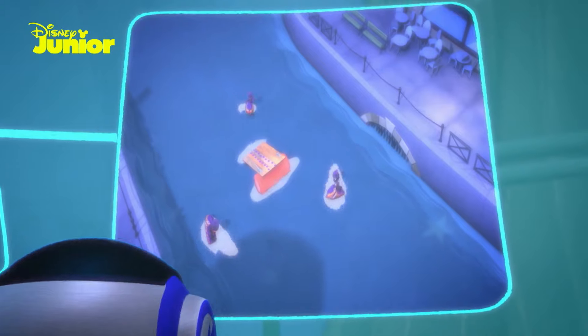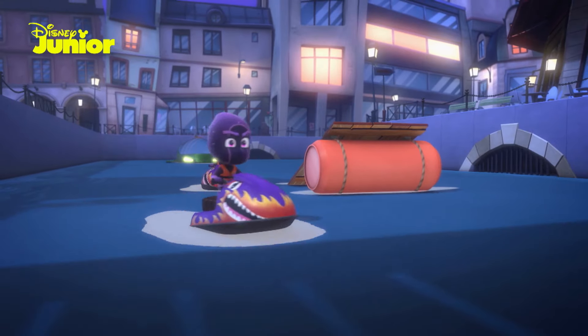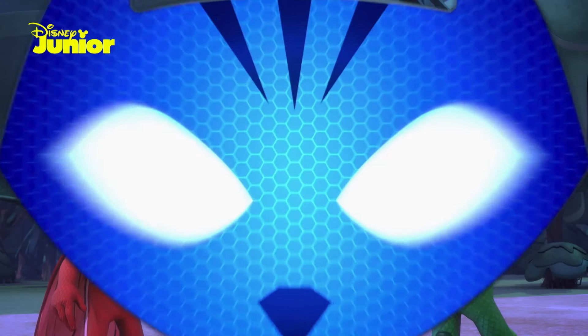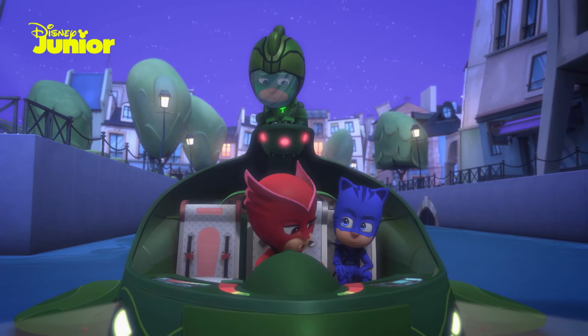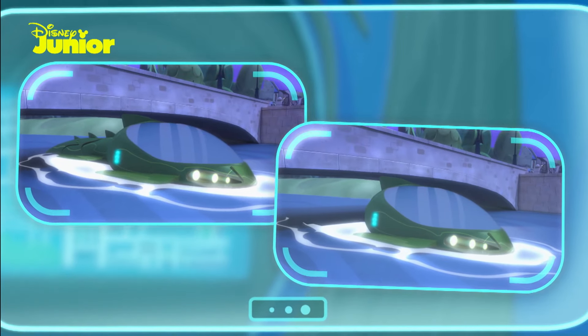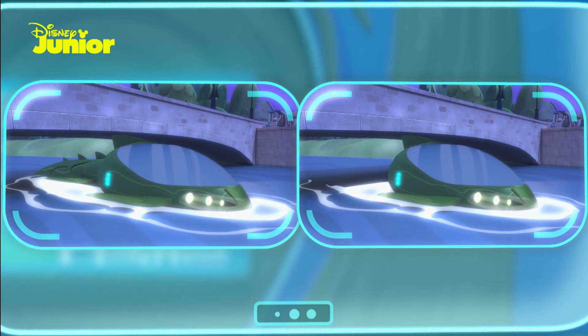The Ninjalinos are creating havoc in the moat. They're messing up everything in their way. We'll need the Geckomobile to chase them across the water, but we'll need to fix it first. Can you help me? Take a look at these pictures of the Geckomobile and see if you can spot the missing part. Saving the day on the water is harder than it looks. You'd better give me some pointers. It's easier to see what you're missing if you look at the pictures side by side. You can do it!